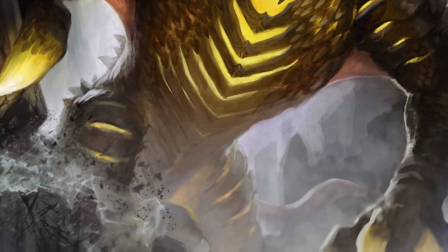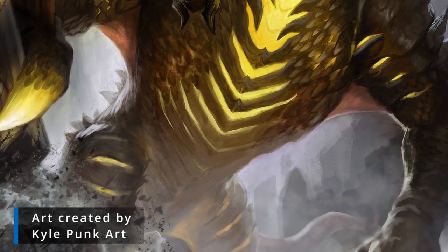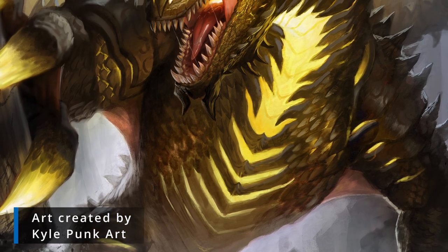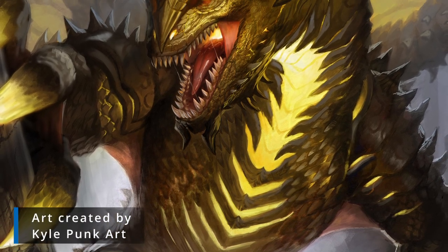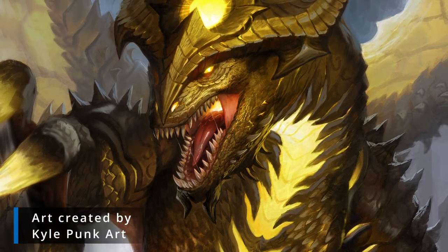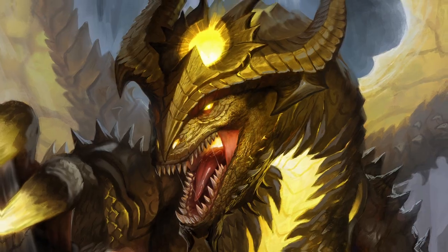And then there are the gold dragons. These ones are known specifically for being extremely wise and very noble. Many who discover the whereabouts of a gold dragon will try to seek it out to gain its wisdom and get some insight into their life — and other dragons do this as well. If a gold dragon wants to disappear, it's very easy for it to do so, as it can change its shape at will.